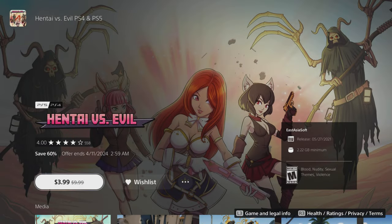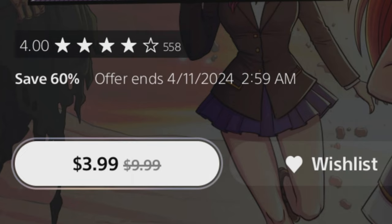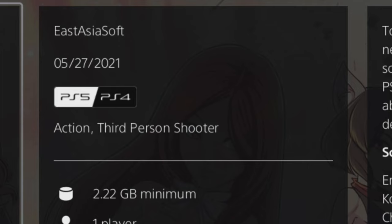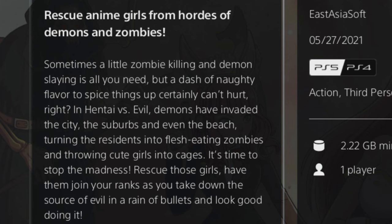Tangent aside, apparently there's a game called Hentai vs. Evil. I spent $4 on this game so I hope it's good. It has 558 ratings with a four-star rating, which looks really promising. It's an action third-person shooter that came out in 2021 by East Asian Software. The description reads: rescue anime girls from hordes of demons and zombies, with a naughty flavor to spice things up.